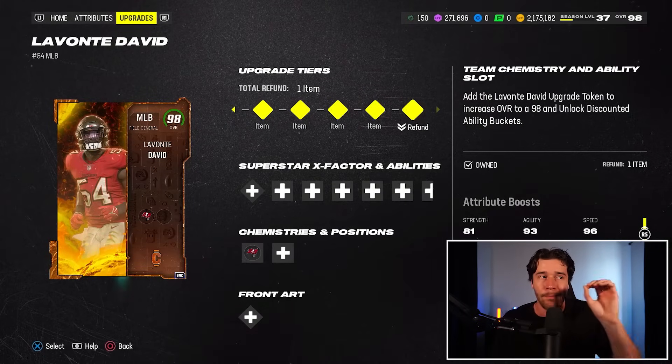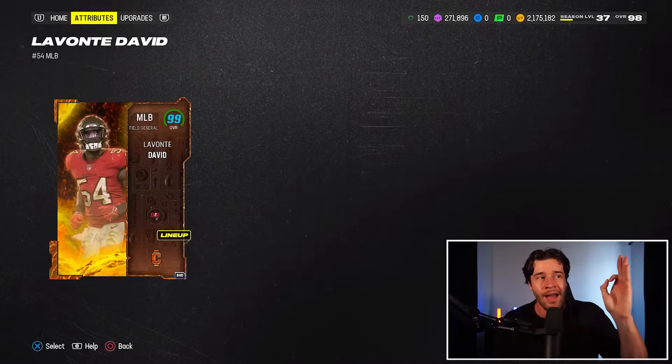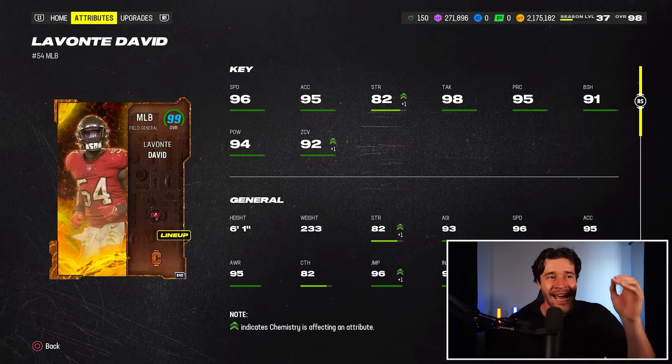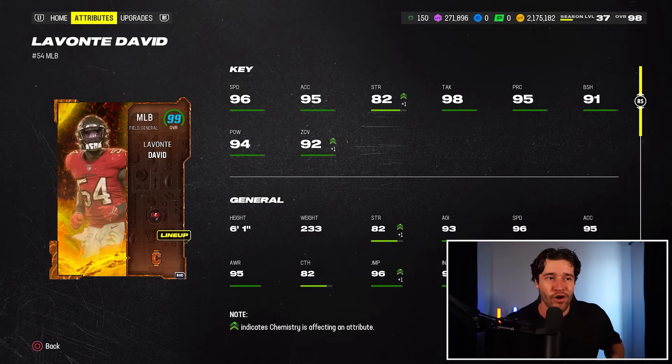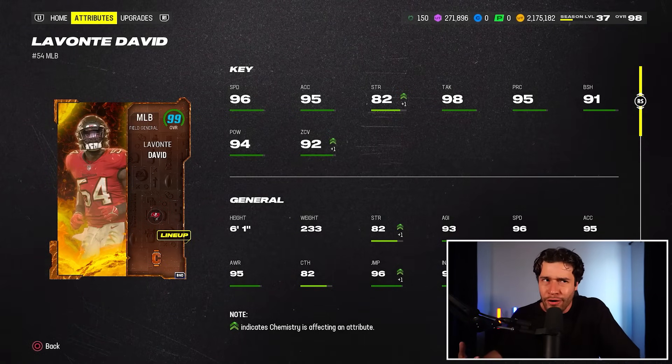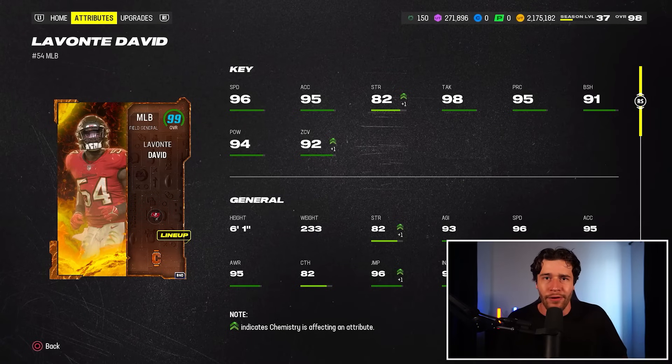We do have a couple little boosts on the card which might get him there. And bang, a free 99 overall player — 96 speed, 82 strength, 92 zone coverage. Am I going to be using this card on my John Madden football field? I'm not sure, but either way he's just an overall filler.